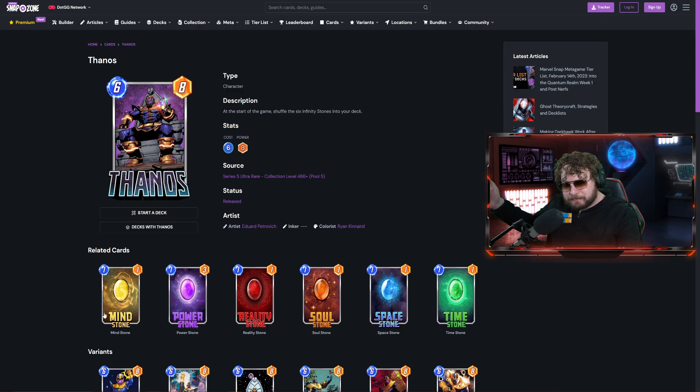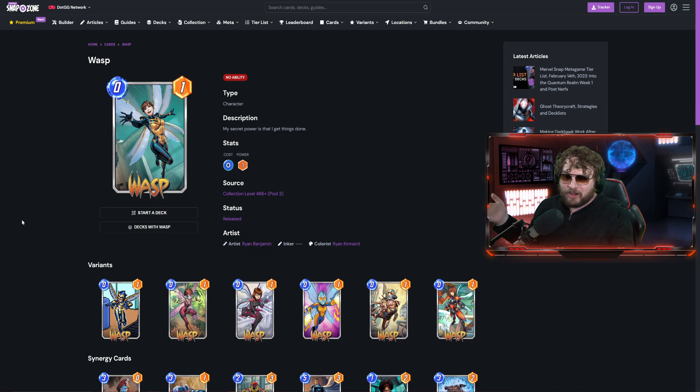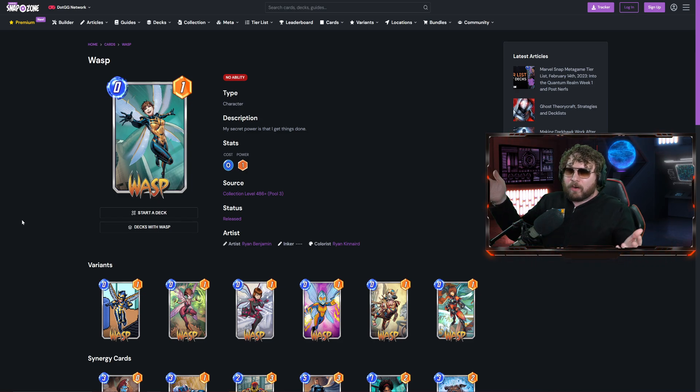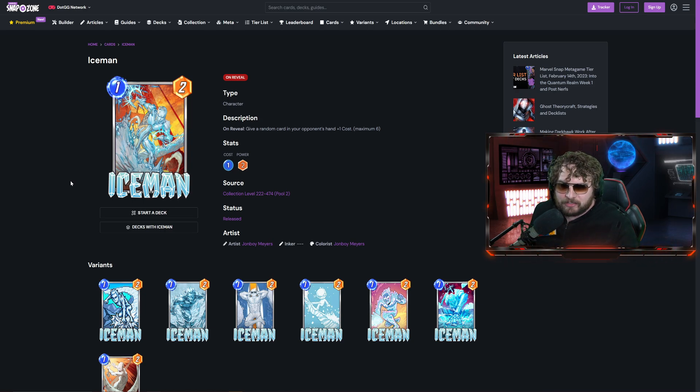With the Infinity Stones activating their effects as you put them in, you can get something big out. Wasp is a free card to throw in — put it in the slot machine and you might pull out Infinite. Iceman is another cheap card played everywhere: imagine you play Iceman, hit your opponent with a cost increase, and then pull out Magneto or Giganto, or whatever the big win condition card is in your deck.